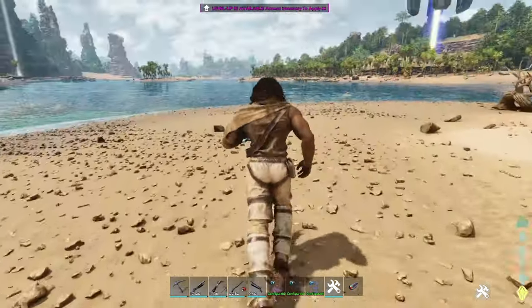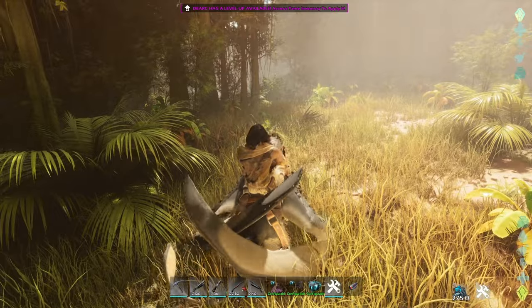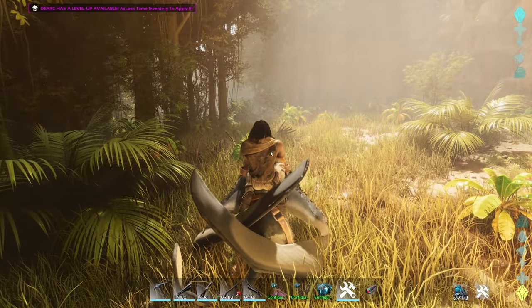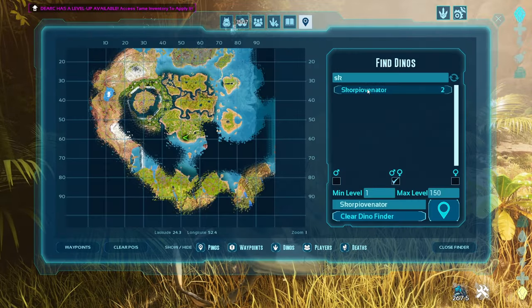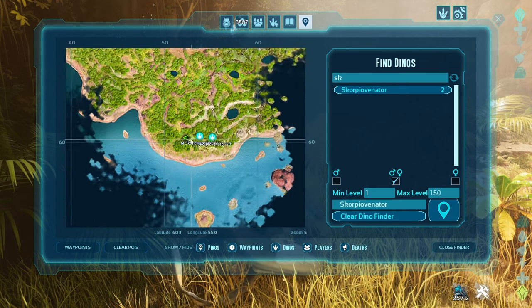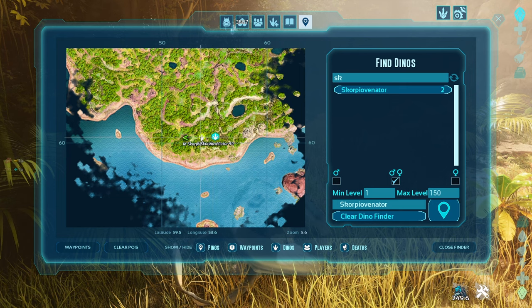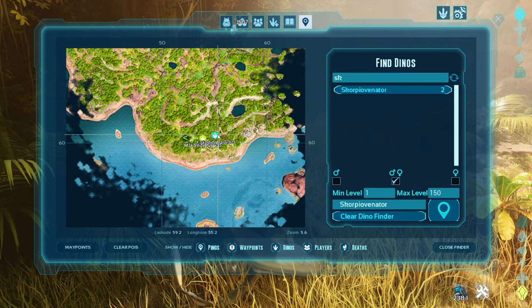First of all, we need to find one on the map. Yeah guys, I think we found one — one is over here. Let me check the Scorpionator. He's here, two of them: level 90 and level 85. We'll go for the level 90 then.